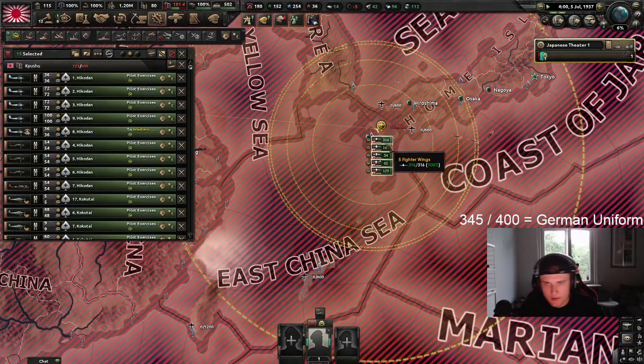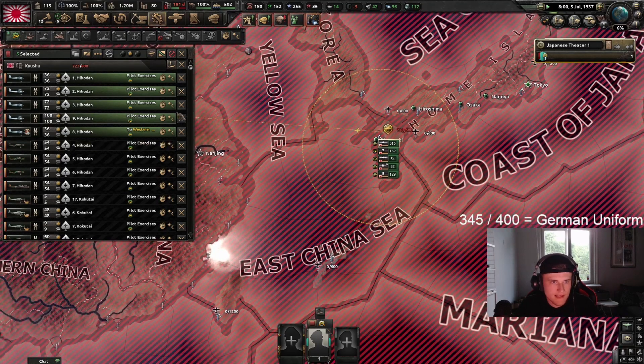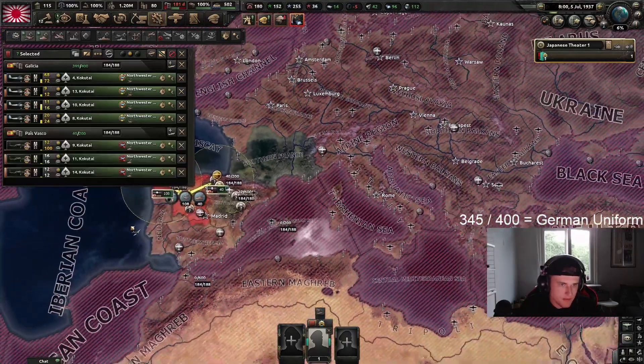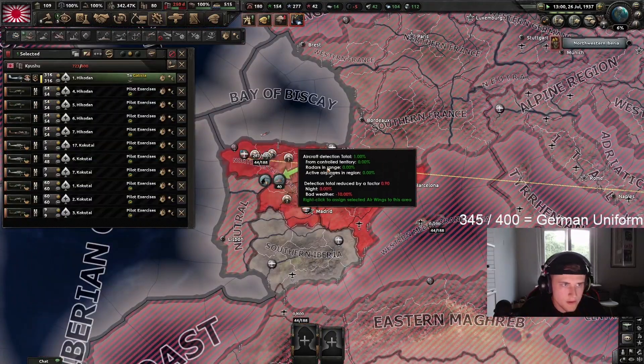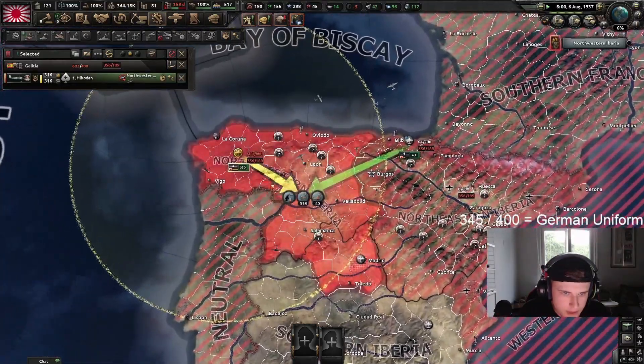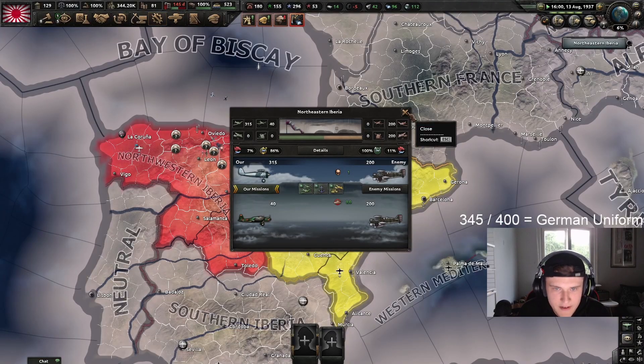What you need to do is send a small air wing and then merge it while it's sending. Now you can just merge it and it will send all of them. Are you already at planes there? You see now how all of those planes are going there — exploits with Dankus — and now we have 356 planes out of 189. Now we're fighting in the air with 300 planes.